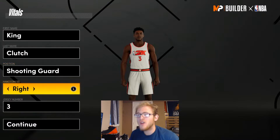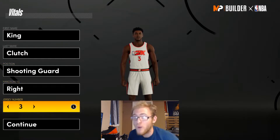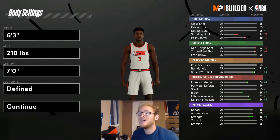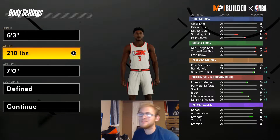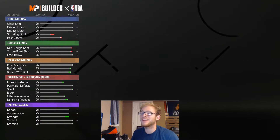You guys are going to be making this build a two guard. I'm going to go right handed, jersey number three — you can go with whatever handedness or jersey number you want. For this build I'm going to be making it 6'3", 210 pounds. I'm going to go with a maxed out seven foot wingspan and the defined body shape, then hit continue.